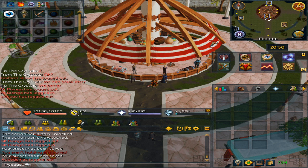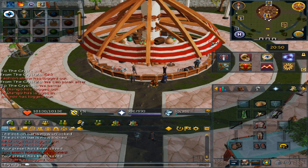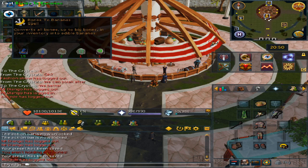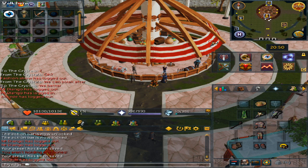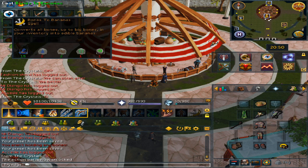For the staff, you can either have a staff of earth with 2 water runes in your inventory, or you can have a staff of water along with 2 earth runes in your inventory. As long as you have those combinations you should be fine, and then drag the spell onto your main action bar.